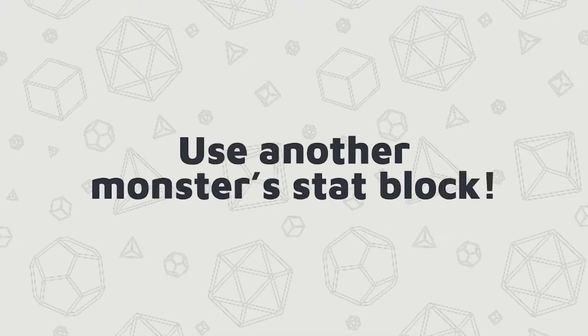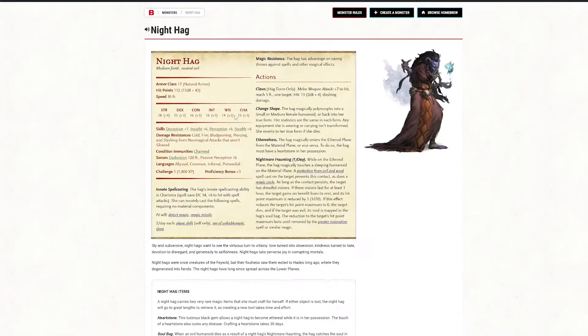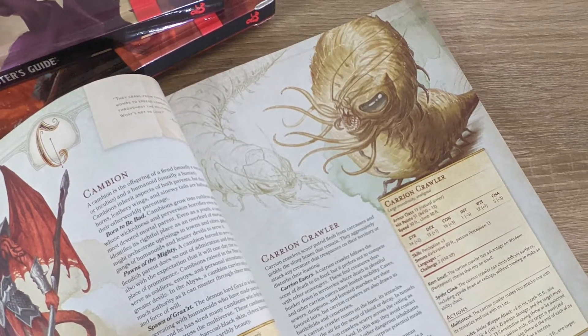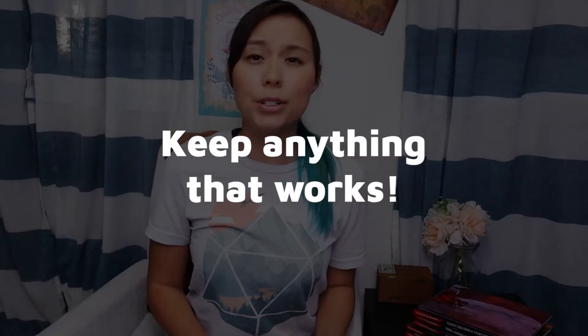First, you're going to want to start with a base stat block — because this will save us time, and time is something of a hot commodity among DMs. It's easier to start with a stat block and build on it than to start from scratch. I'm building an enemy that feeds off of dreams but also needed them to be able to control larvae. I found a few enemies that were close but not quite: a night hag from 5e, a dream eater from 5e, and a carrion crawler from 5e. I took the dream eater and used it for most of the base stats, keeping a couple of the immunities but not all of them.